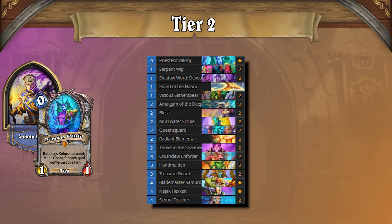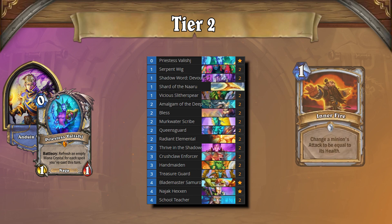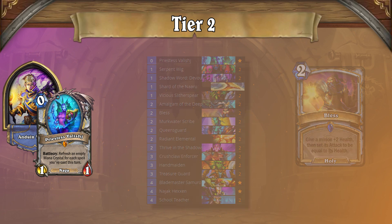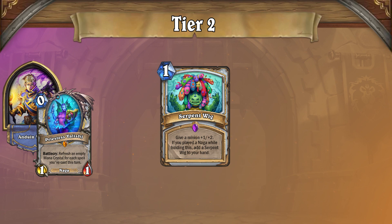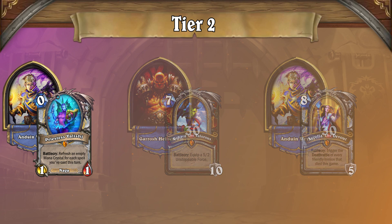Naga Priest comes in third in Tier 2 as a fun, tempo-based deck that uses Serpent Wig to turn any minion into a threat. For fans of Inner Fire, this archetype will likely bring back memories thanks to cards such as Bless. Naga Priest's playstyle is a bit unusual, as you're focused on weaving in Serpent Wigs as opposed to spending all your mana on minions, making it hard to perfect at times. But if you can master the deck it's worth it, as its best matchups come from Control Warrior and Boar Priest. Just try not to queue into Thief Rogue.